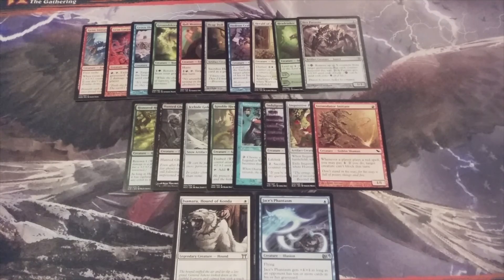Alright, MTGBC, there we have it — 20 more creatures for the Momir Vig Cube. Let me know in the comments section below which were your favorites. This is MTG Burgeoning, your channel for all things magic.